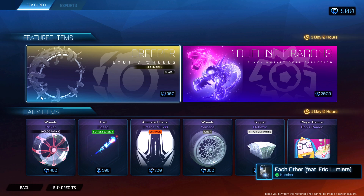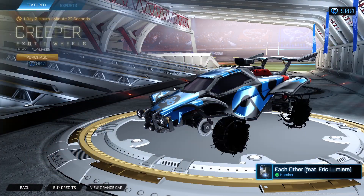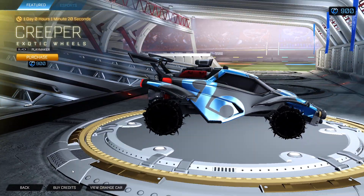Yo, what's up guys? It's Jay Dukes here with the January 12th item shop. Looks pretty boring. We still got the statistics and stuff, but still got the creeper exotics.